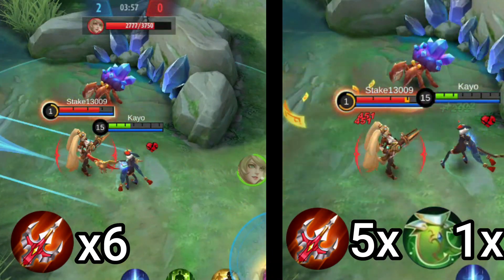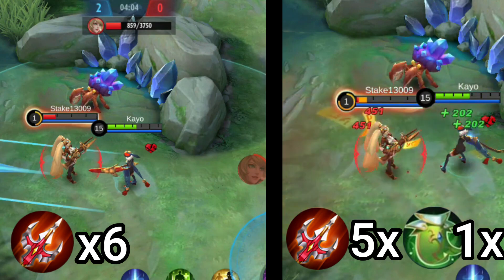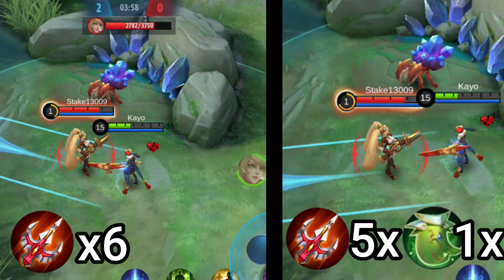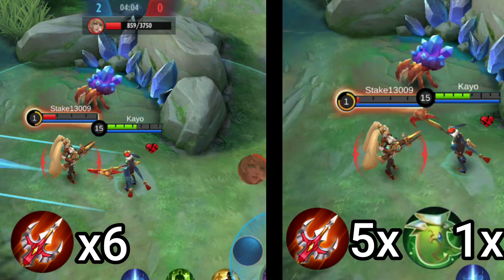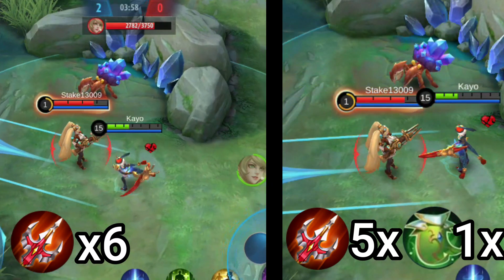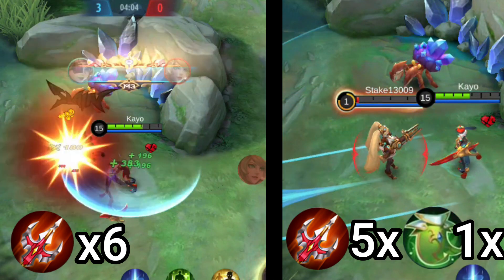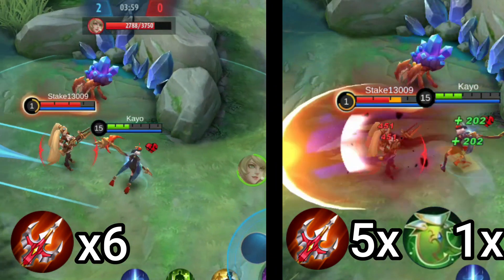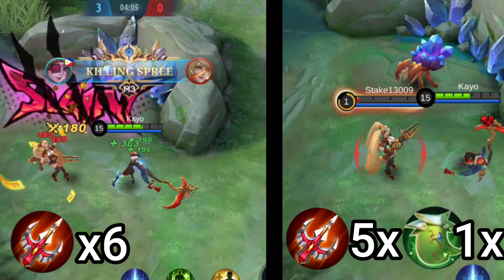I will show you a demonstration of Ruby using Oracle. The first demonstration is without Oracle while the second has Oracle. The first consists of 6 Endless Battle items, while the other has 5 Endless Battle and 1 Oracle. The enemy has an anti-regeneration build. The first demonstration dealt 489 damage and got 196 lifesteal, while the second dealt 451 damage but still got 202 lifesteal. Despite the first dealing higher damage, the build with Oracle got higher lifesteal — that is the power of Oracle.